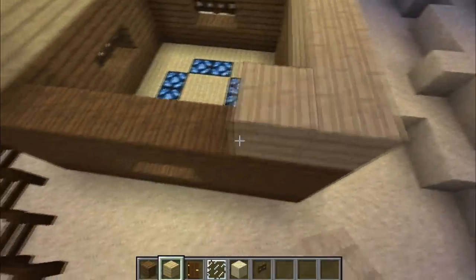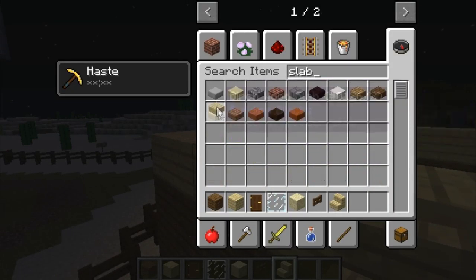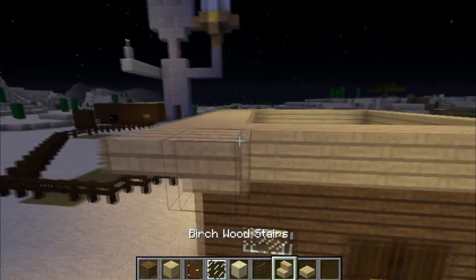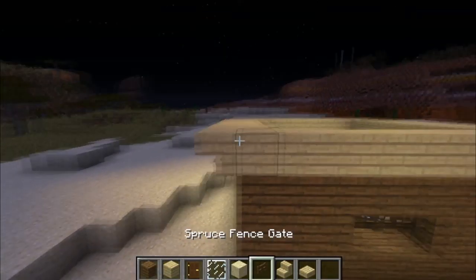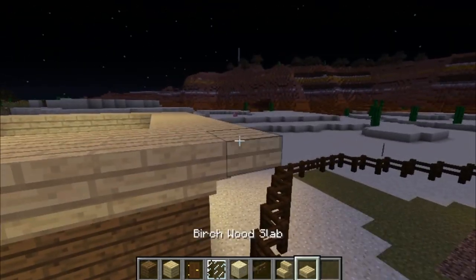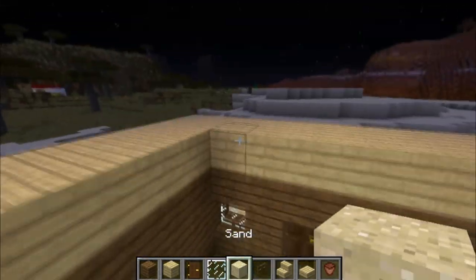I'll do this — stairs and slab. This is like the back entrance for workers. Let me grab a flower pot.